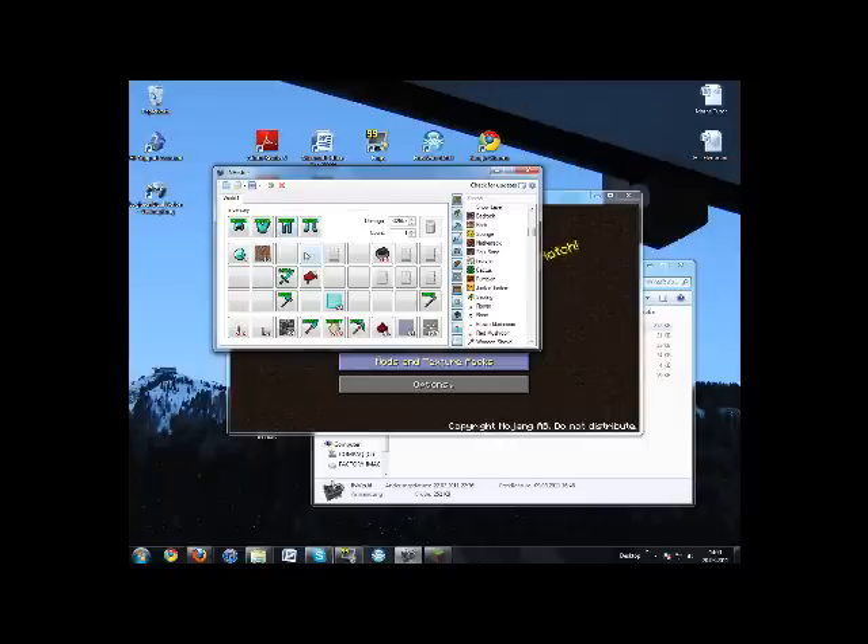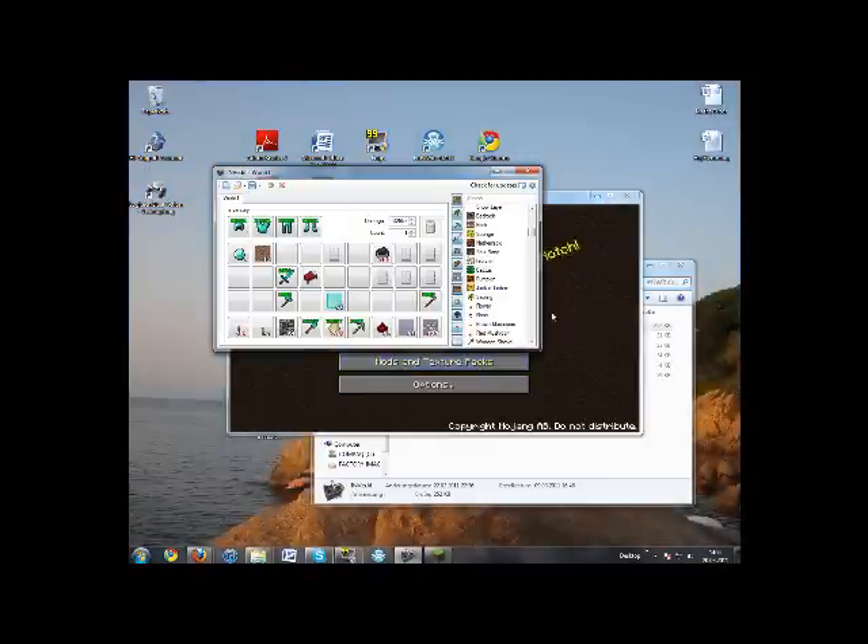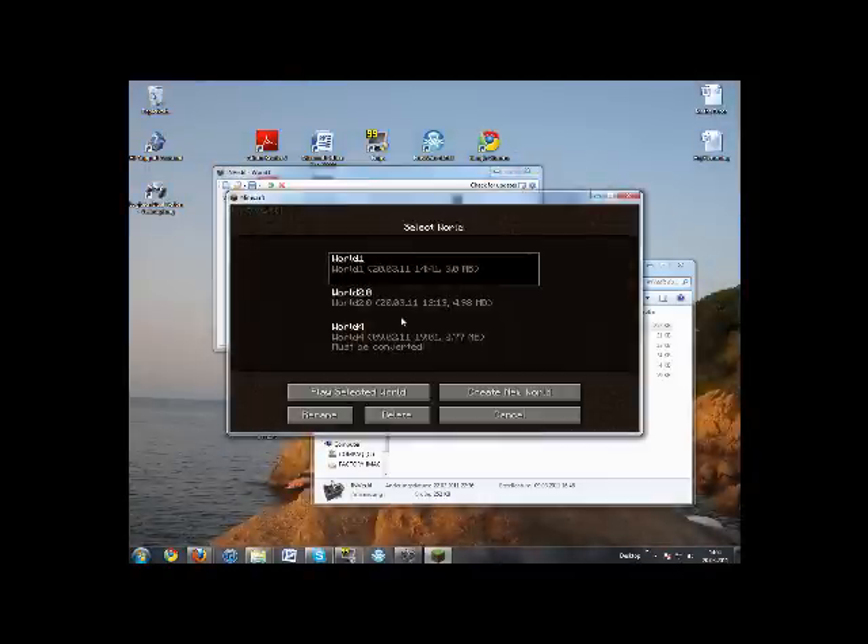So you do that, then you click the save button, save to world one. Then open it — world one. Tada! There's my bedrock.